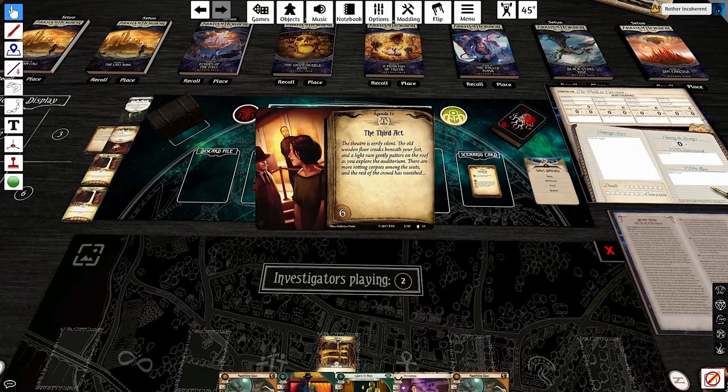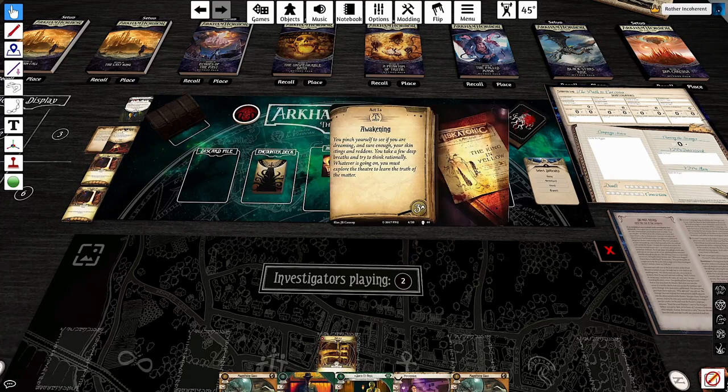Agenda 1A, the third act. 'The theater is eerily silent. The old room floor creaks beneath your feet, and a light rain gently patters on the roof as you explore the auditorium. There are more rotting corpses among the seats, and the rest of the crowd has vanished.' Six doom threshold. Act 1A, Awakening: 'You pinch yourself to see if you're dreaming, and sure enough your skin stings and reddens. You take a few deep breaths and try to think rationally. Whatever's going on, you must explore the theater to learn the truth.' I'll need six clues to advance. We spawn in the theater — two shroud and no clues.